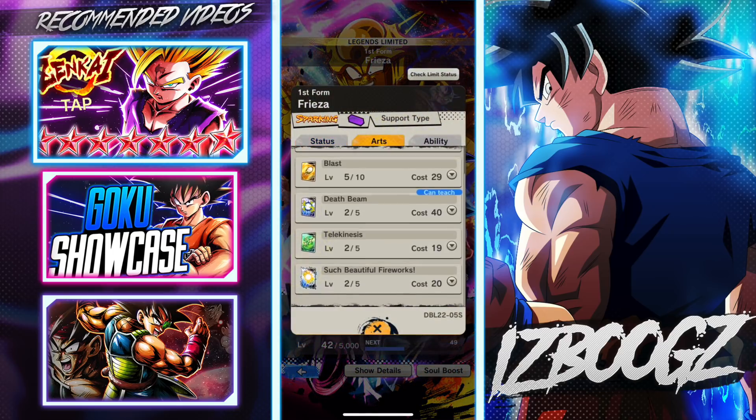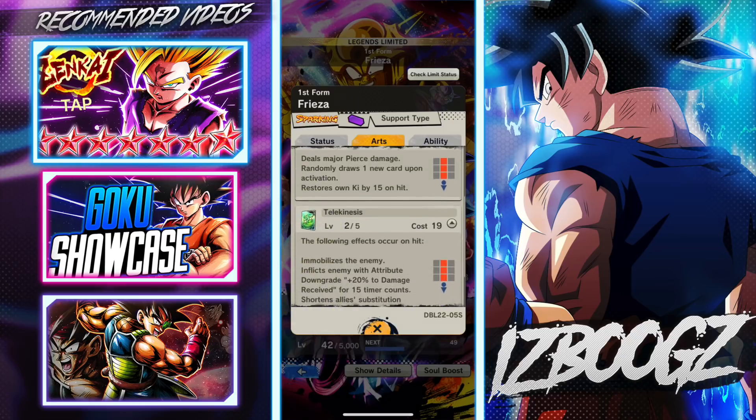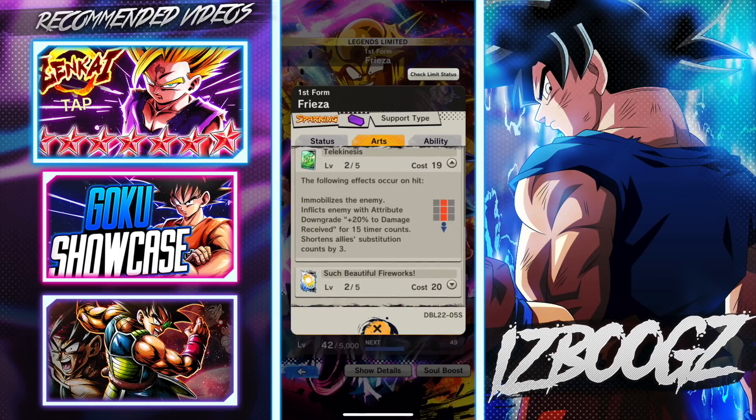There's one thing I want to go over with this guy. This right here — the death beam — I really like this move because it randomly draws one new card upon activation and then restores his own key by 15 on hit. That's nasty. I know a lot of you are disappointed because he's purple and he's the first legendary finished unit that's a support type.